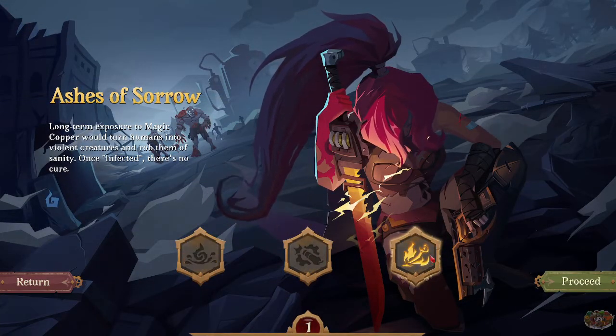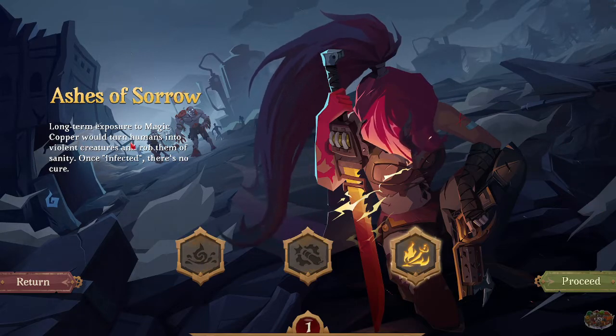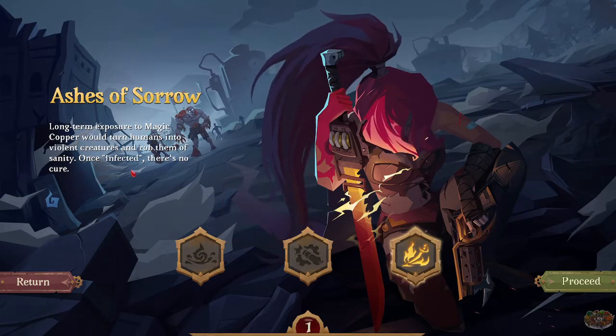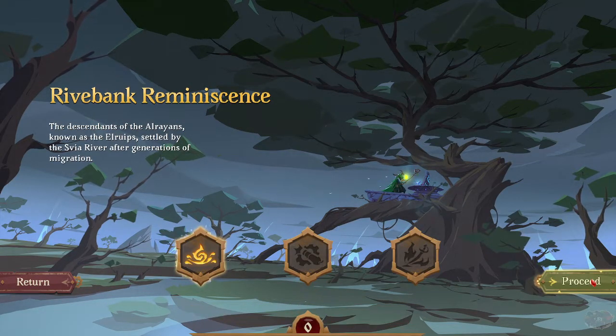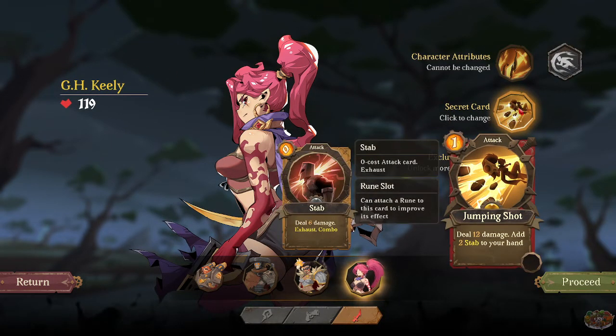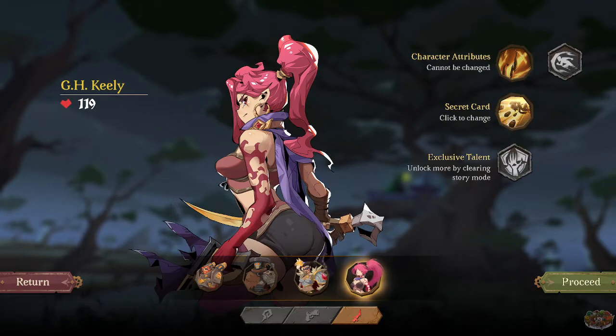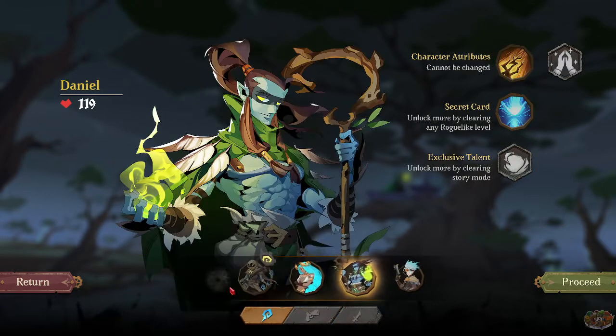I think I manipulate the ashes — the Ashes of Sorrow. Last time: exposure of magic copper turns humans into violent creatures or robs them; once infected, there's no cure. Let's go with the Riverbank Reminisce first. And then of course you have a whole bunch of characters you can pick from, which is awesome. Secret card: deal 12 damage, add two stab to your hand.